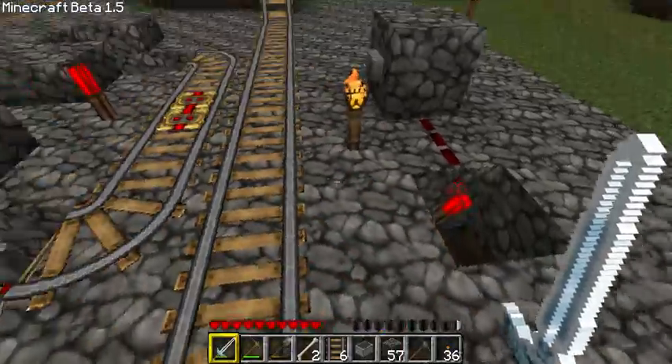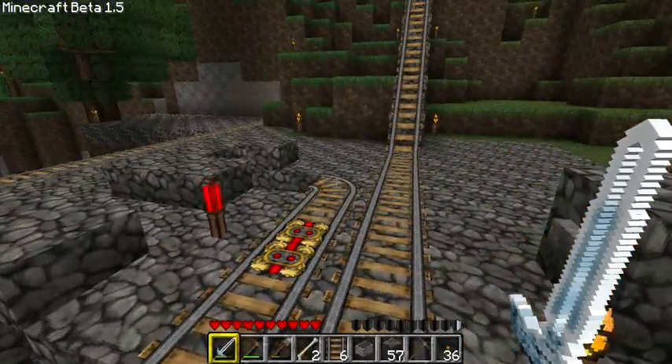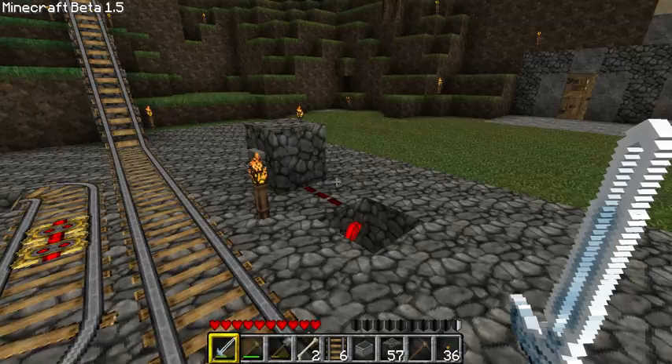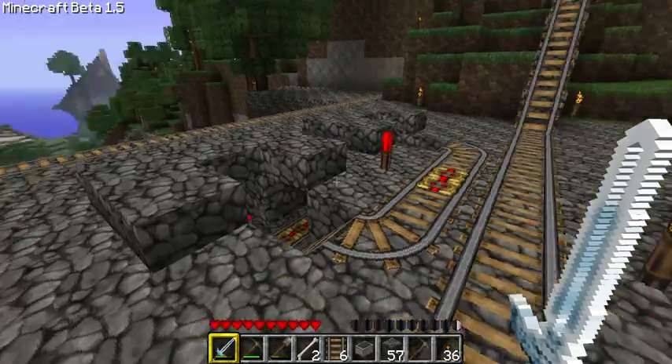So I just used some basic circuits in here. I've got a couple of repeaters set up down there so that there's enough delay that if I hit the button, the cart always comes out. But it's pretty simple — it's just a circuit down below, a switch, and the booster rails. So pretty cool stuff, and it definitely sends me as far as I need to go.